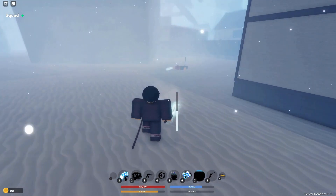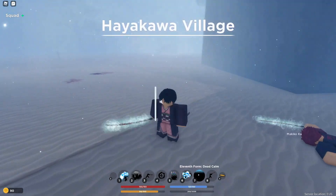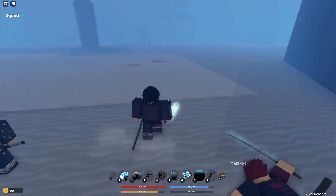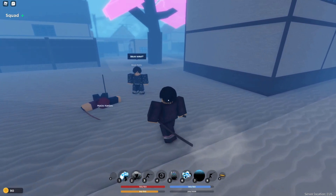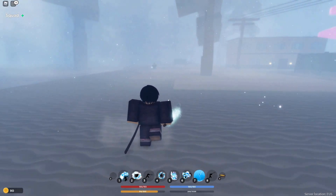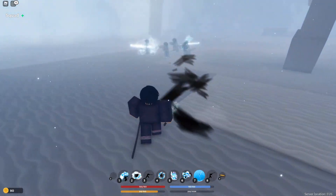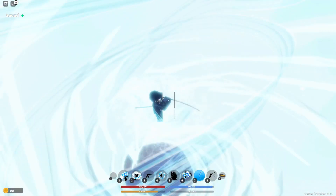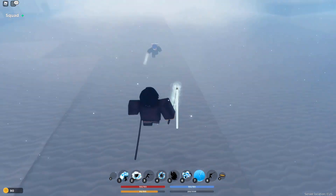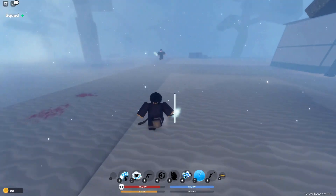Nice little combo and he's dead. The practical use of Dead Calm seems to be escaping combos. Next I'm going to try to intentionally get caught in an M1 combo and try to escape with Dead Calm. This time I'm purposely getting into an M1 combo to test Dead Calm in between. He hits me, I hit him — pretty even.